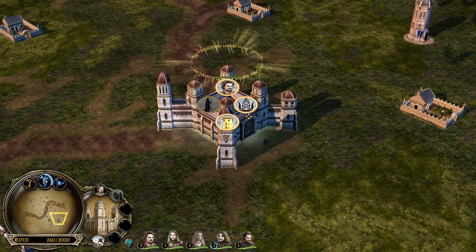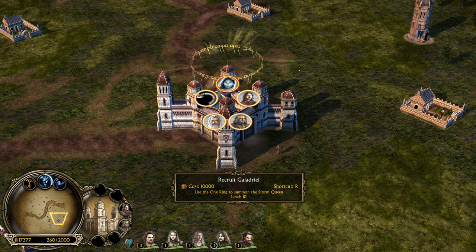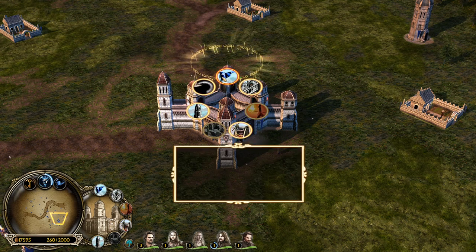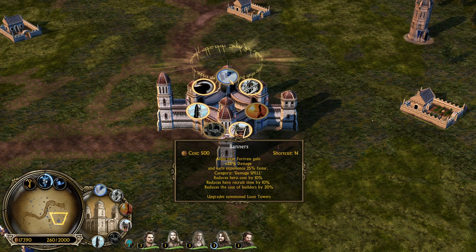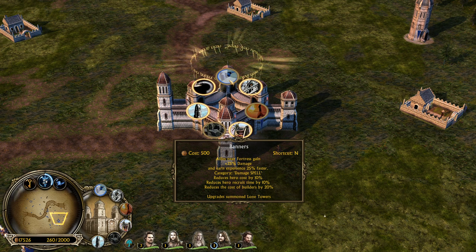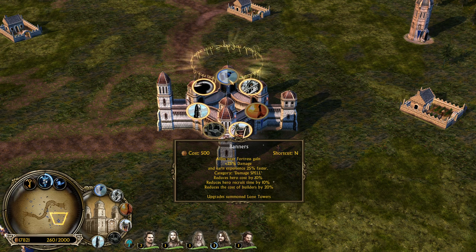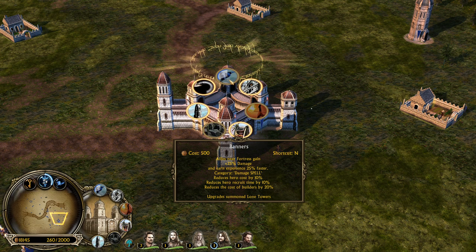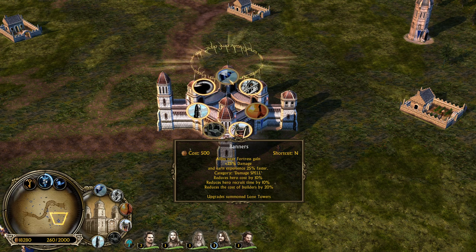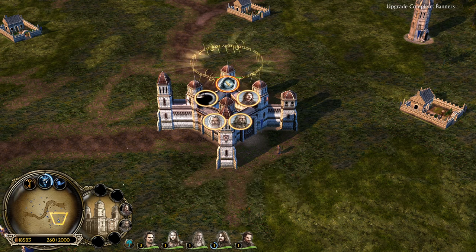And there we go. Now we will be able to recruit Galadriel for 10,000 resources. What I want to see is if the banner carry upgrade on the fortress also works on Galadriel - if we can get her 10% faster on the field, and also 10% cheaper. So she needs to cost less and come out faster.